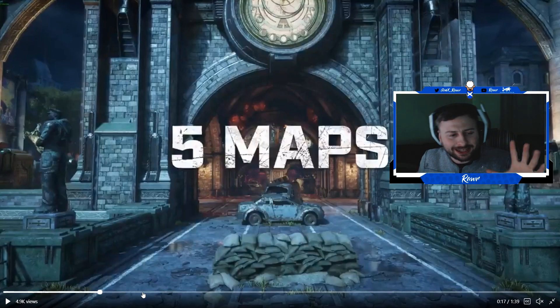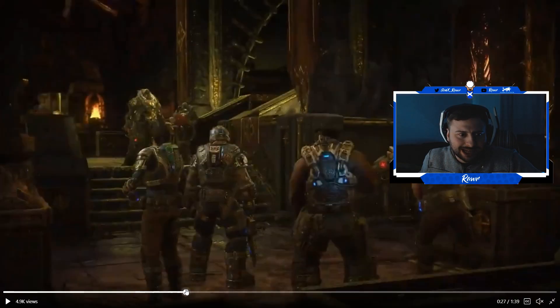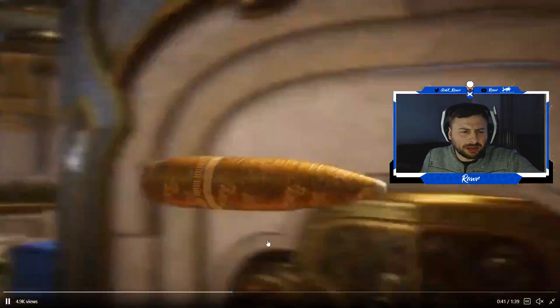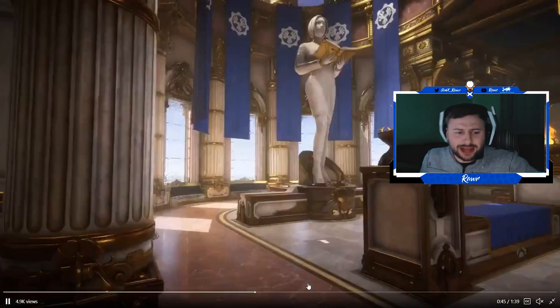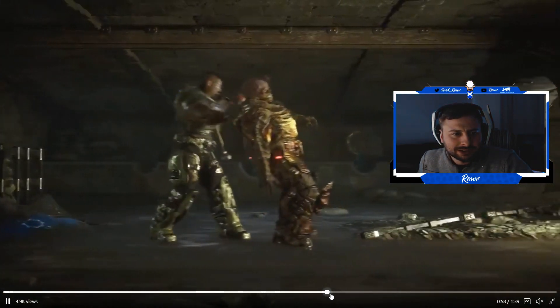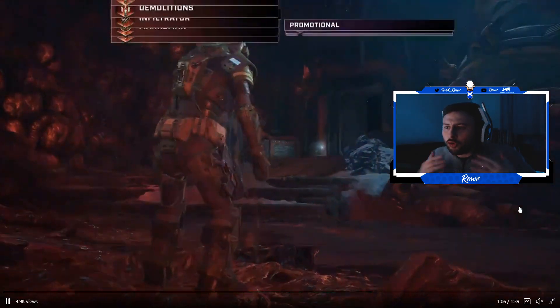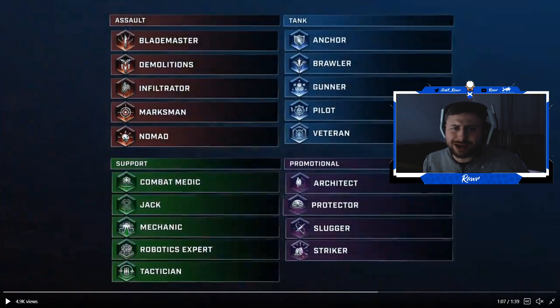River looks amazing by the way, Regency and Nexus — beautiful map names. I'm excited, I cannot wait to jump into this. Dizzy is back, I saw Sam, I saw Anya. This map looks beautiful man, I cannot wait to play this. There was a new execution there — Lambent. And then we've got all the classes: for Assault we've got Blademaster, Demolitions, Infiltrator, Marksman, and Nomad; for Tank we've got Anchor, Brawler, Gunner, Pilot, and Veteran; for Support you've got Combat Medic, Jack, Mechanic, Robotics Expert, and Technician.